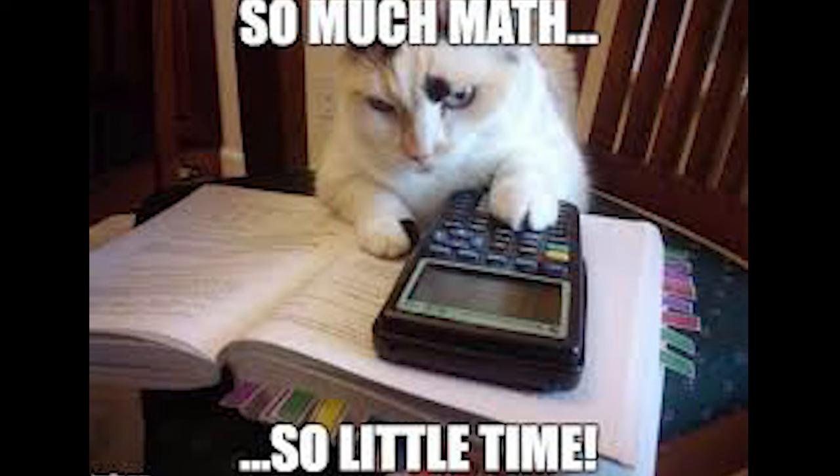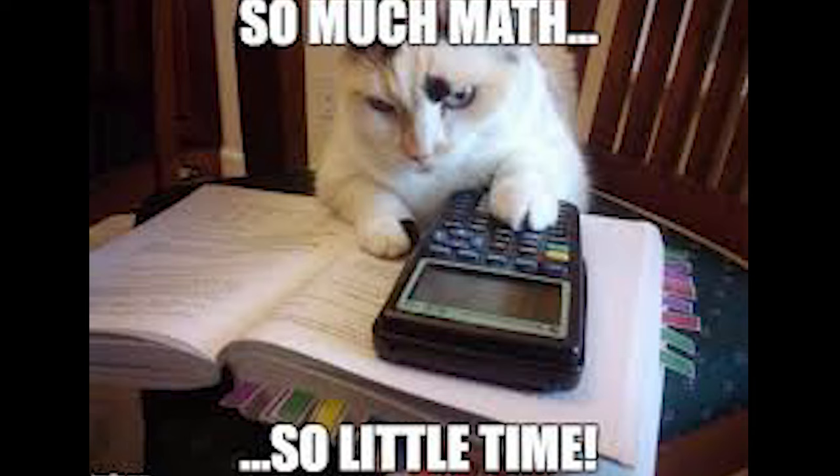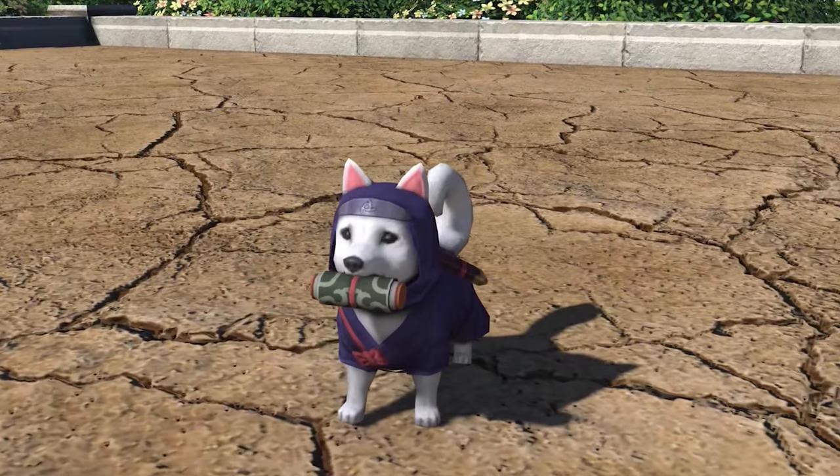I will break each of them down mathematically and give you an estimated gill per run per hour. I'll give you an average with and without possible rare drops, since in my research I have only found people claiming it as a 1.5% drop rate, although I couldn't find an official post.